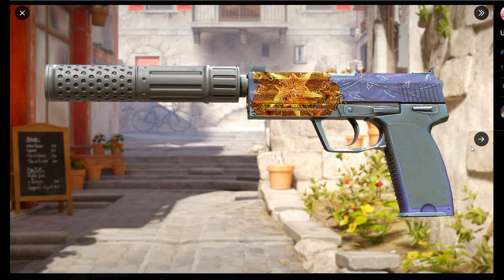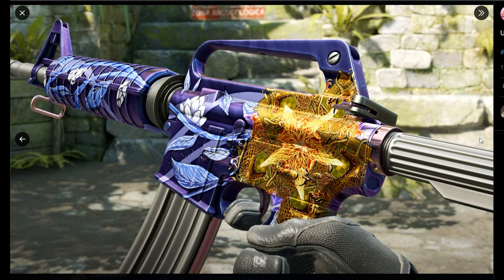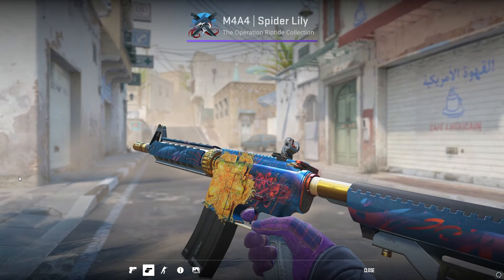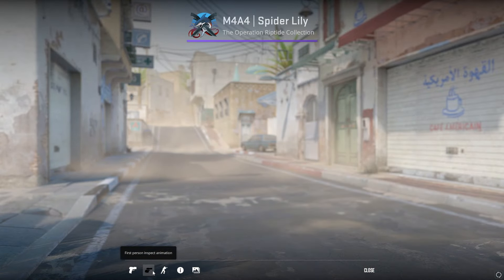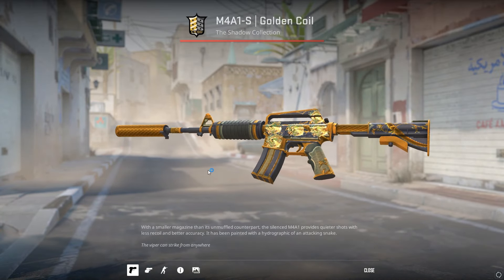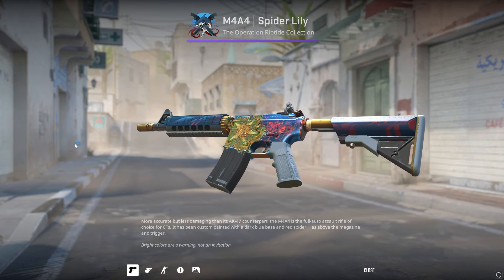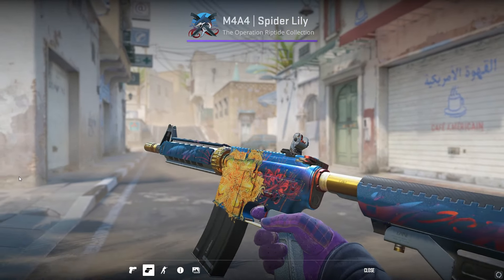Another really sick craft on the Black Lotus I've seen is this 5x Dragon Lore foil. This craft doesn't actually exist in game — nobody's done it on the Black Lotus yet. This is just a concept, but someone did this on an M4 Spider Lily and it looked really good. It is a bit pricier as the stickers are $16 each on the Steam Market, though a lot cheaper on third-party sites. It's a really nice craft overall if you've got the budget, but it is absolutely massive, so you'll need to do it on an M4A4. It won't really work on an AK — it's gotta be a gun with a big surface.